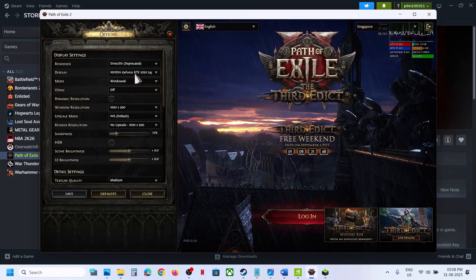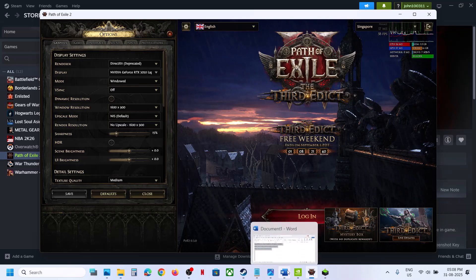Once you launch the game, go to Settings and check — you can see the dedicated graphic card is now detected. This is how you can fix the problem. If it's still not working, you can update your graphic card driver.